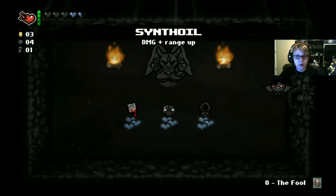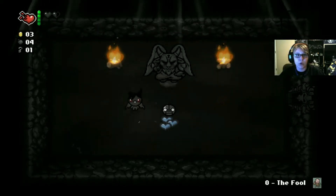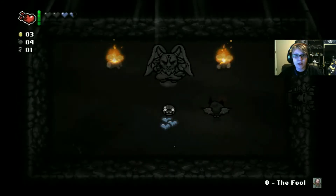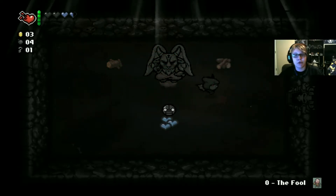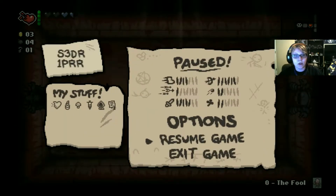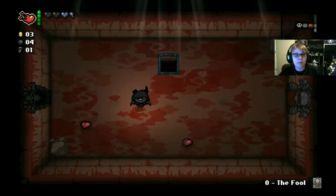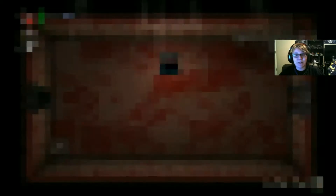Synth oil's really good. That's really good too — that is amazing, that is beautiful. Ceremonial Robes gives you three black hearts and a damage up, and then The Pact gives you tears up, damage up, and two soul hearts. So basically what I did is I spent one soul heart for tons of damage and tears up — pretty fair trade if you ask me.